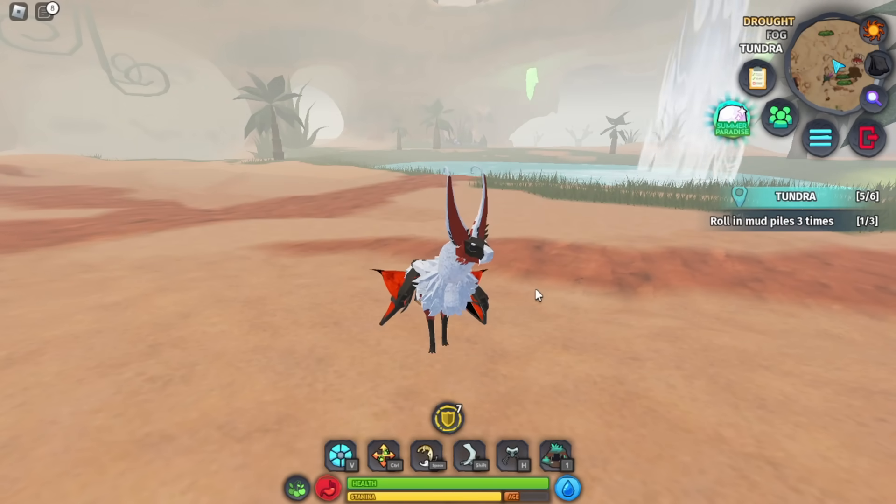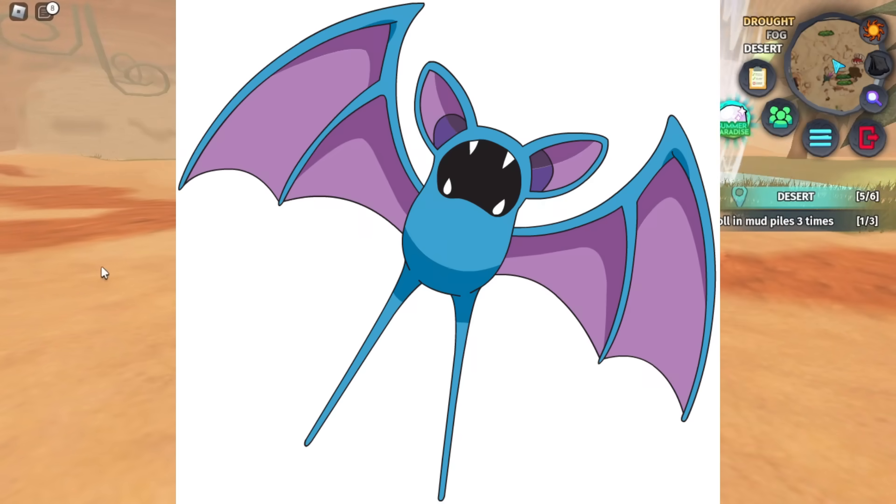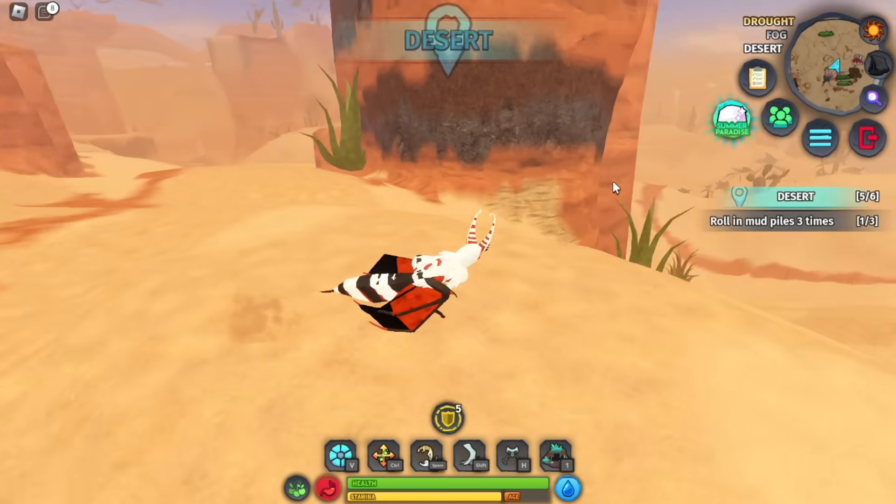Now Beezoo. This one was actually really easy to find. It's just 'bee' and then 'zoo' from the Pokémon Zubat. That's actually cool — they made this name off of a Pokémon.